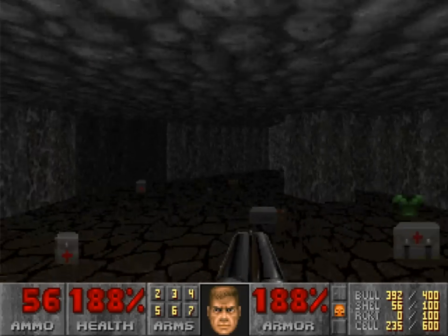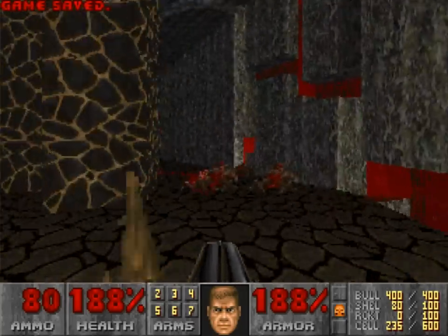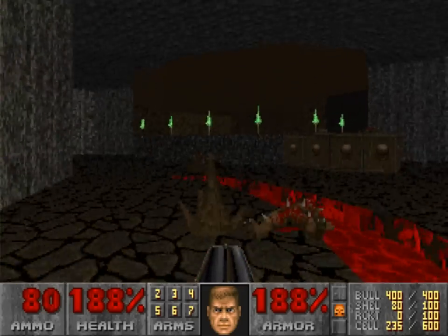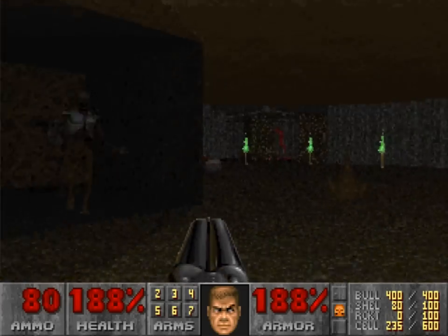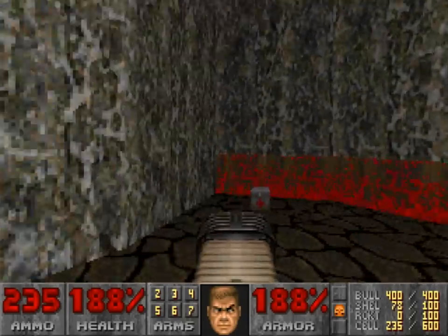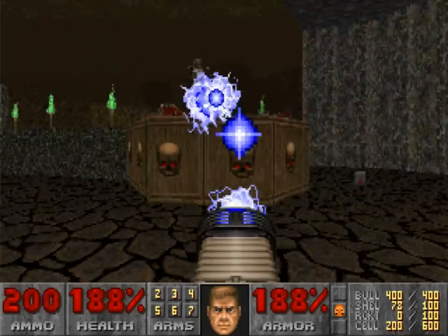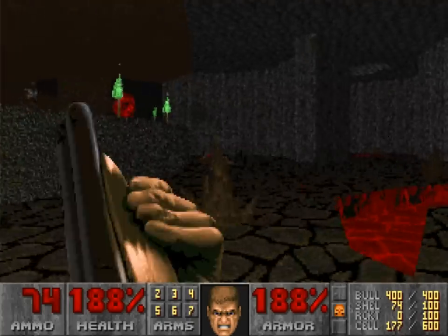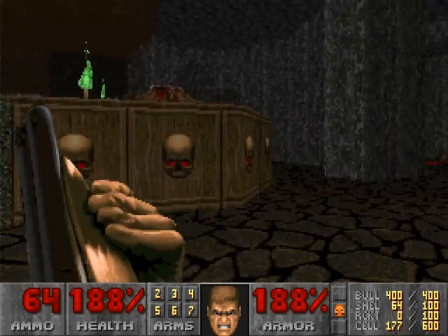This leads back into that big room — a very interesting room shape, probably the most interesting of any Sandy Peterson map. It uses textures that haven't been used much: a kind of organic rock-and-vine texture, greenish and slimy. I like the organic shape of the room. It actually feels most like John Romero's Sigil set that just came out, which I'll probably try and stream at some point.